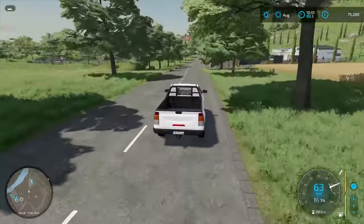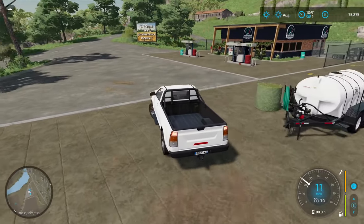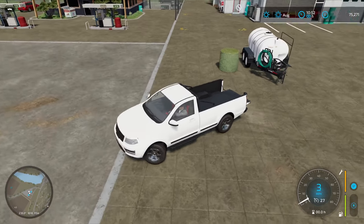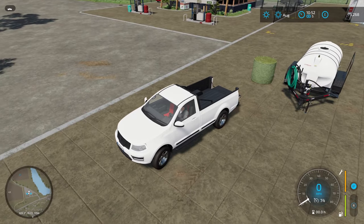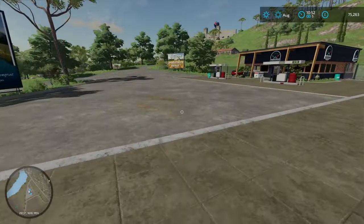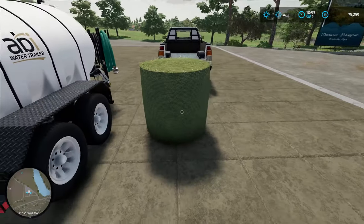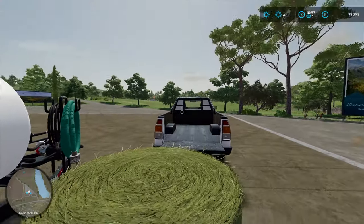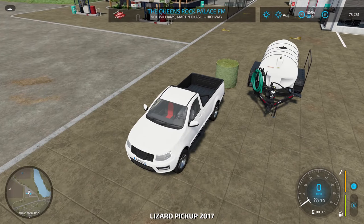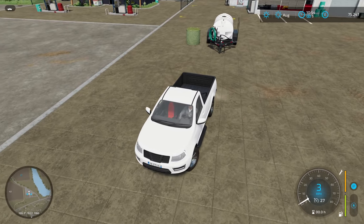All we're going to need is to pick up the bale — we won't be able to pick this up though. I don't think so anyway. That's all right — we'll go get the water first, and once the cultivator is done, we'll start getting the bale sorted.